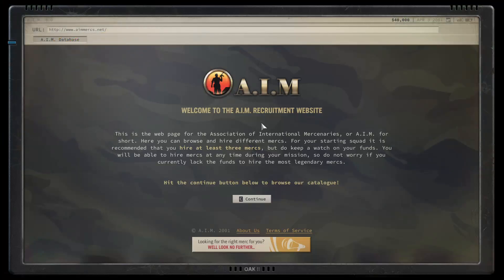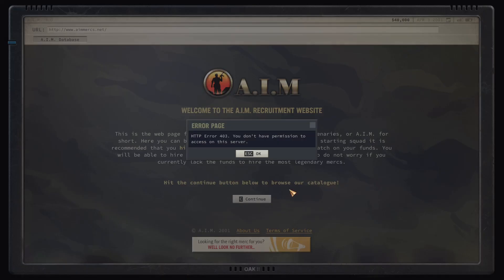The first thing you have to do is recruit your own mercenaries through a very early 2000s web browser interface. The date shown is April 3rd, 2001, which brings back a few memories. You have some ads and a terms of service that doesn't exist.